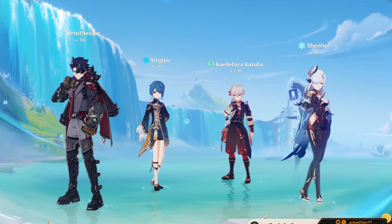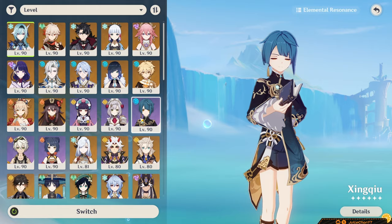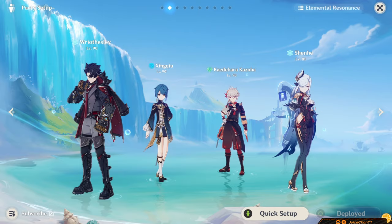Then his Freeze archetype. You can play him in Freeze teams as a replacement for Ayaka and Ganyu. The core would be Riesli, a Hydro, an Anemo — preferably Kazuha or Venti — and a Cryo in the last slot. For example: Riesli, Shenhe, Kazuha, Kokomi; or Kokomi, Venti, Rosaria; or Riesli, Kokomi, Kazuha, Diona. You get the idea.